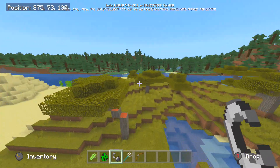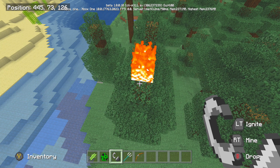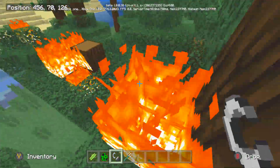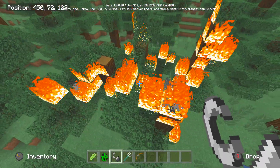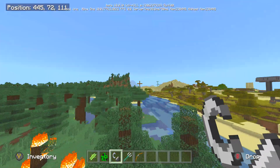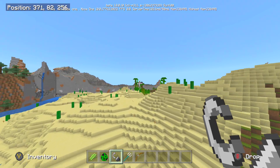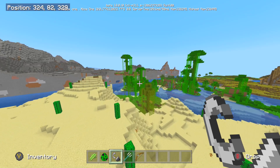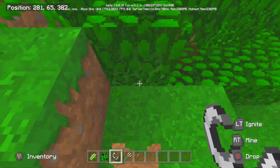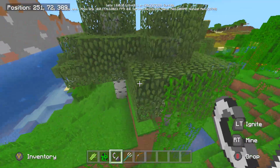We have our flint and steel, and if I come over to this forest and ignite a tree, it's going to start to burn. Sometimes it burns just a single block, but if you sit here a little bit, look at how fast it destroys the trees — the fire burns down the forest really fast. Coming over to this jungle, which is full of vegetation, the fire is already burning it down, though it's quite laggy because of all the fires.